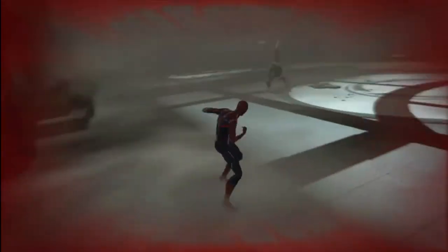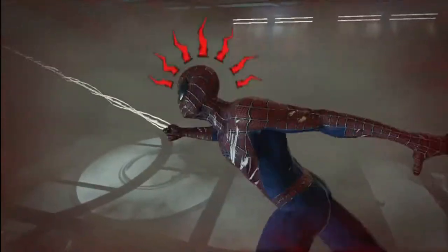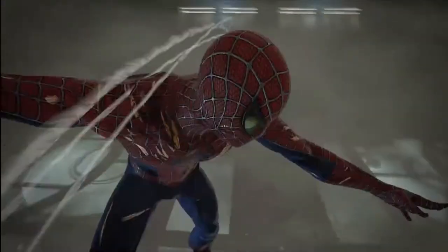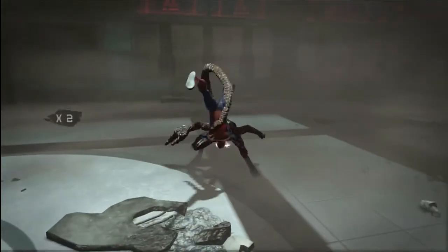I am low on health so I am going to be a little more careful here. Get out of the way of the liquid, and I'm just going to punch him. Step out of the way, step out of the way again for the shots, and then jump in there and attack him. How do you like that?